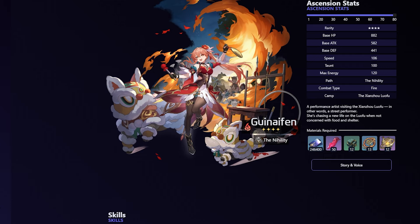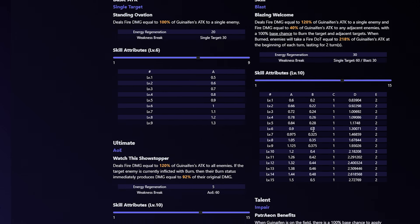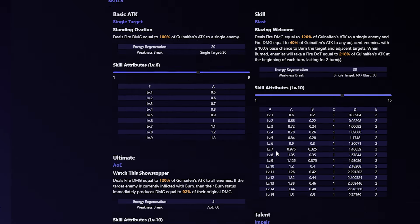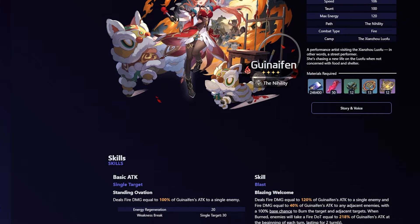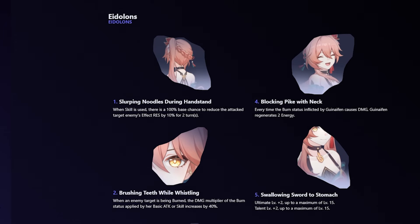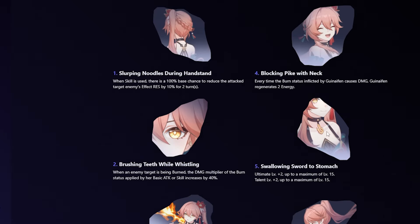Guinaifen is very good especially on the first half — she's Nihility and a DoT character, and since she has Fire, the first stage being mainly weak to Fire suits her perfectly. She has all the Fire afflictions, can immediately proc Fire DoT with her ultimate, and Fire Kiss gives increased damage benefiting her and the entire team. Even if you're not running a full DoT team with her she performs well. Being a four-star, you may have her dupes, which reduce the target enemy's Effect RES, multiply the burn, and gain more Fire Kiss at E6.